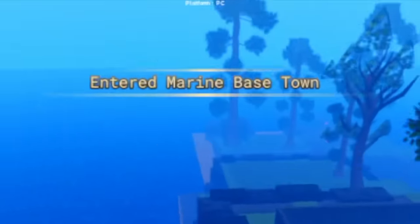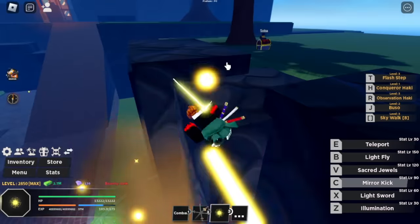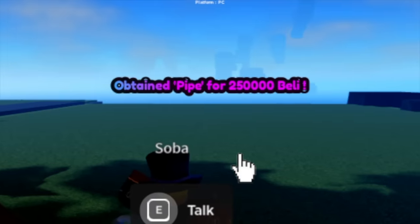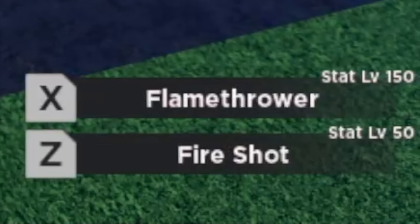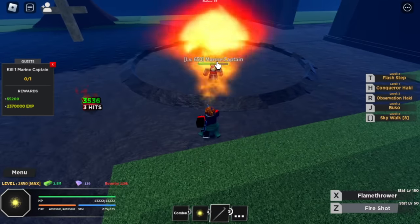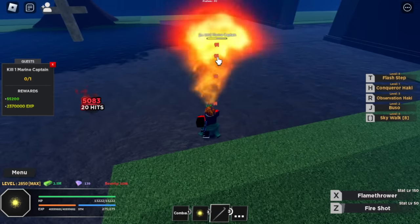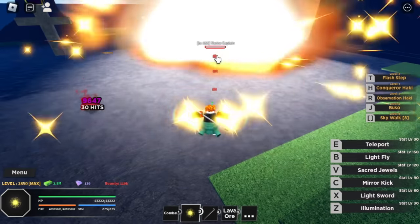Next up, located in the Marine Base Town, there's an NPC near the tree — Sabo or Soba. You can buy the Blazing Pipe for 250,000 bellies. It has two skills: Fire Shot and Flamethrower. The Flamethrower looks good — it looks like the C skill of the Rubber Fruit in terms of damage.